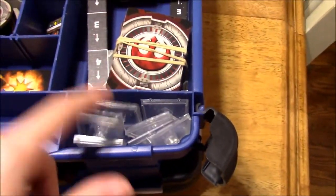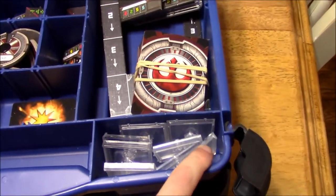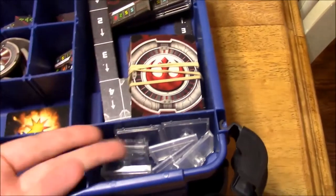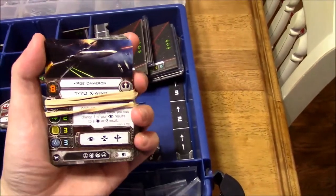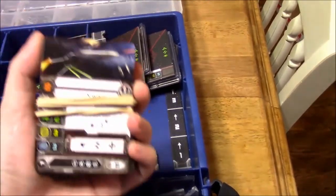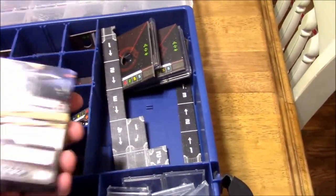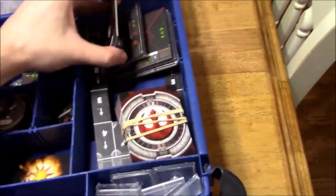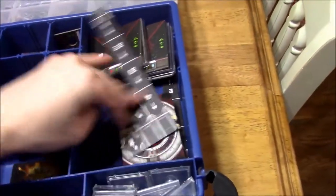Some ship bases over here because — again, we only go up to like 100 points, so we don't need more than like 6 or 7, usually only like 3 or 4. The rubber-banded cards here are all of the unique pilots, and then copies of the generic ones that you can use over and over. Like Alpha Squadron — you can use as many of those as you want. All of the large ship bases here, and the huge templates in case I ever decide to use them again.